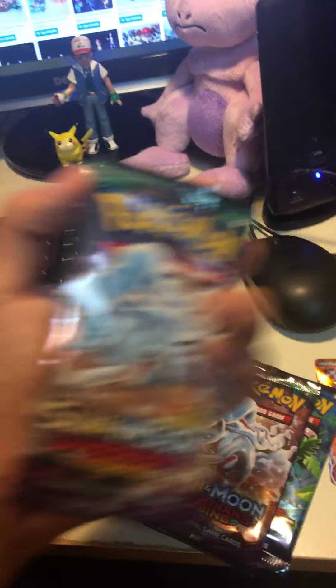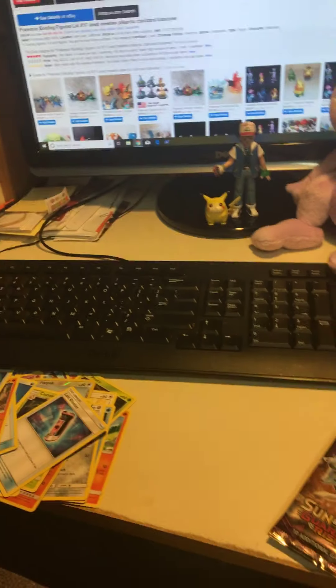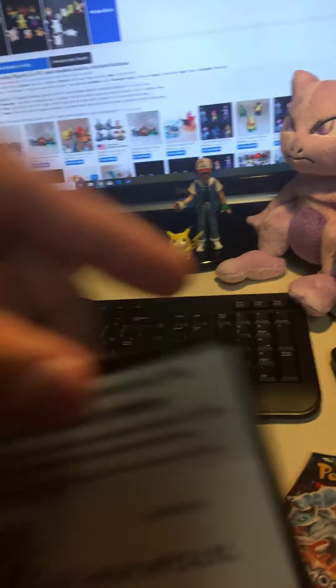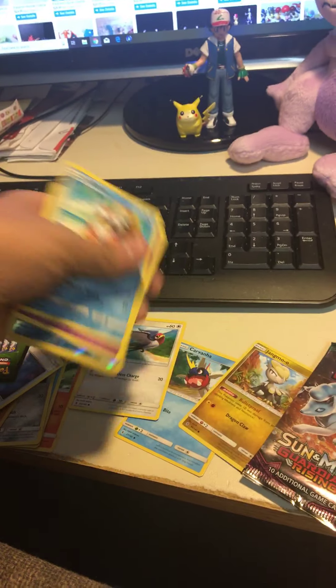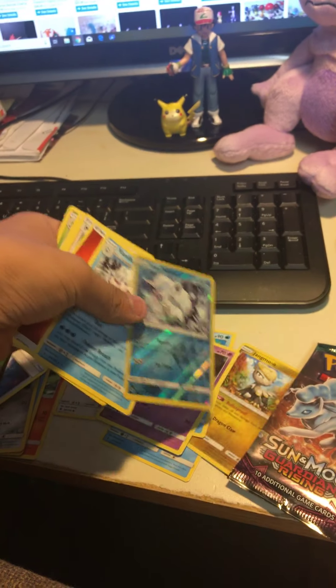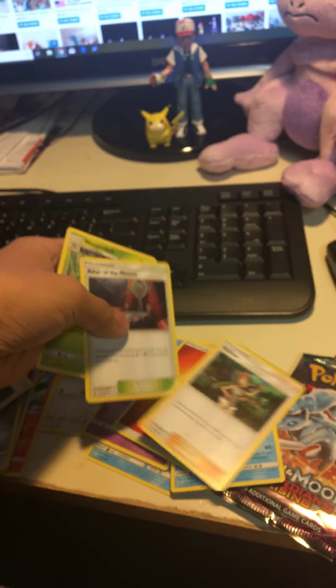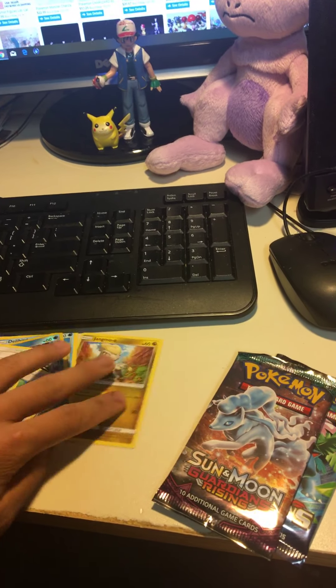Sun and Moon Guardians Rising one. Here is the code. The cards are Carvanha, Klang, Jangmo-o, Delibird, Trubbish, Alolan Vulpix, Reverse Holo Vanilluxe, Fire Energy, Maul, Altar of the Moone, and Weezing.